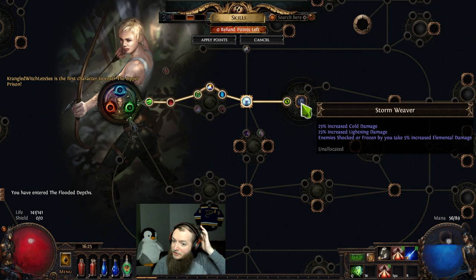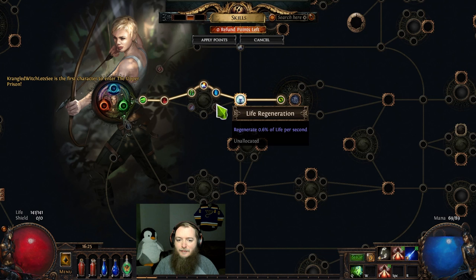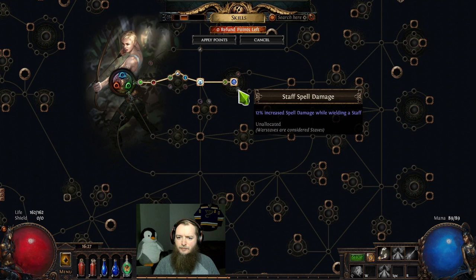I need to scout the notables. The frenzy charge duration — that is cold and lightning damage. Enemy shocked or frozen take increased elemental damage. Stormweaver! There's also a 6% life regen right there. I definitely take Stormweaver. That gets me endurance charge duration and spell damage while wielding a staff. I put in Added Cold Damage with the Galvanic Arrow, so it'll be doing cold and lightning damage.